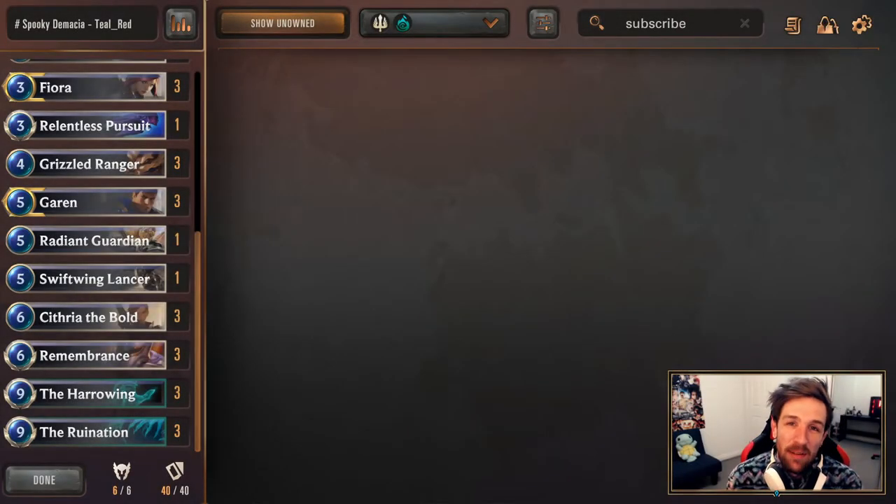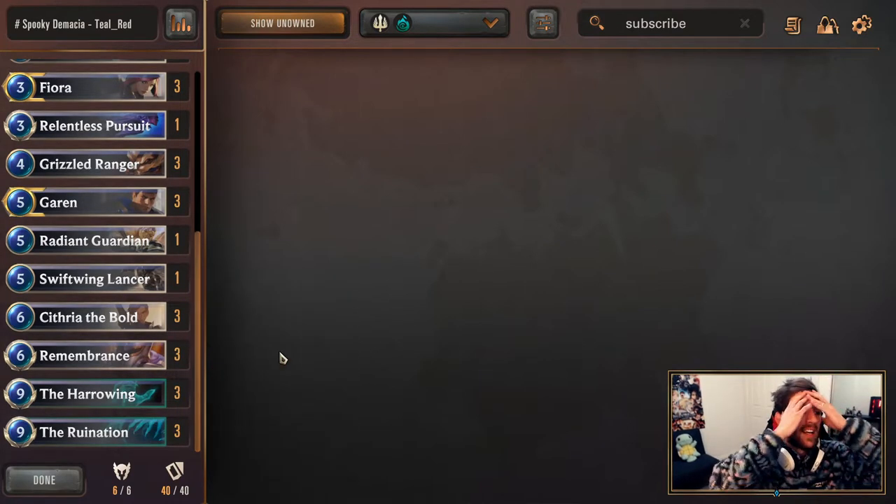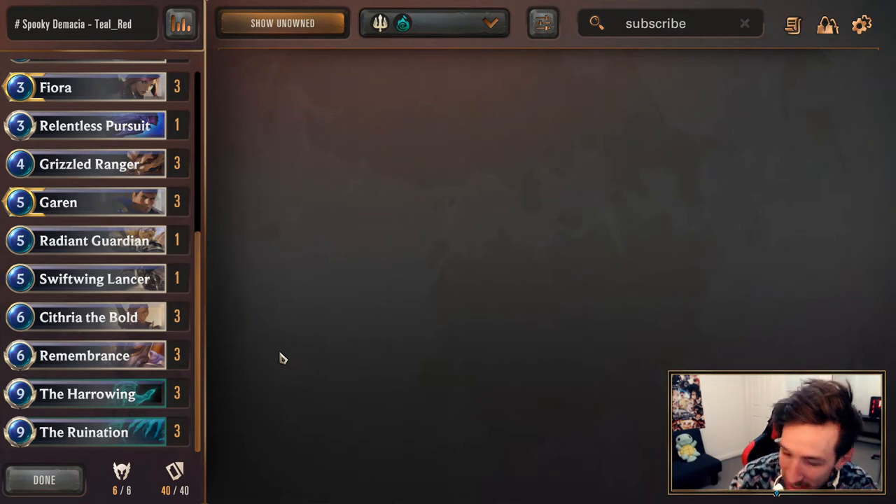That was almost super pog. Hello, how is it going? It is Fake Coconut, once again, with another Legends of Runeterra deck guide. Showing off this deck today — I can't take full credit for it; it goes out to Teal Red for creating this harrowing Demacia, spooky Demacia, however you'd like to call it. It is a pretty spicy deck. We're literally just taking the shell of midrange Bannerman Demacia, taking out Bannerman and putting Harrowing and Ruination in. This guy's a genius — Teal Red comes out with some pretty good decks, hence why I'd like to share this one today. I think it'd be good for climbing and it's definitely going to tilt your opponents.